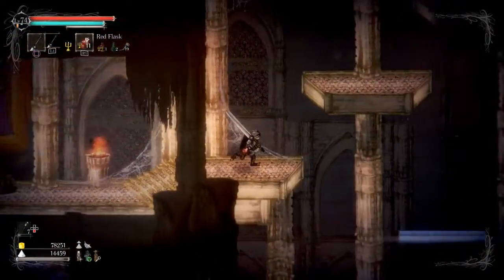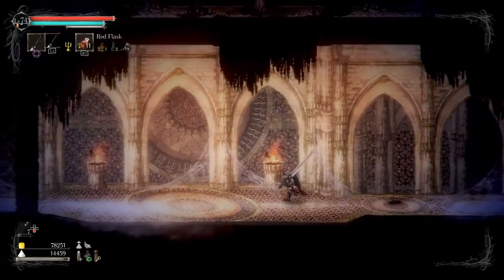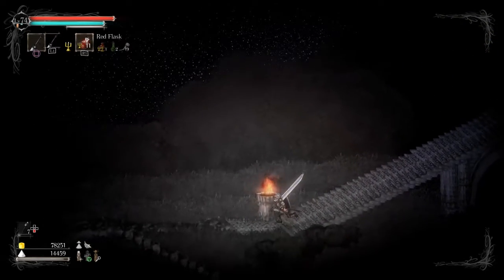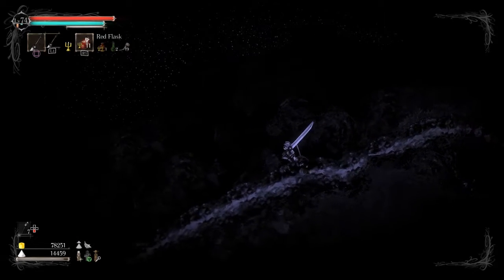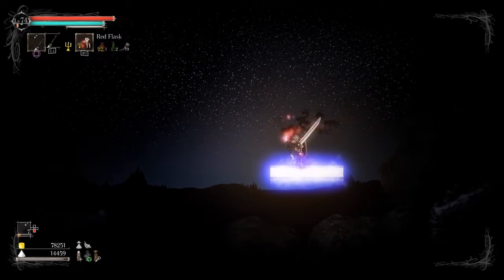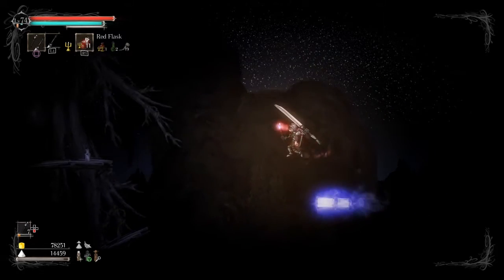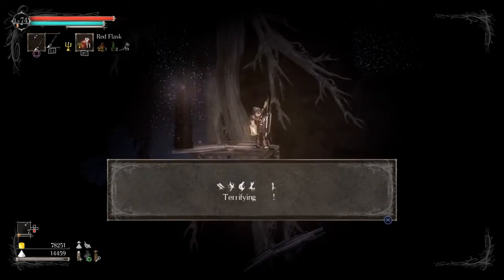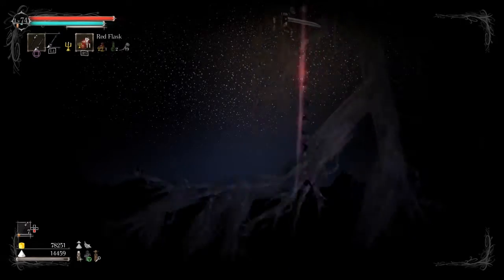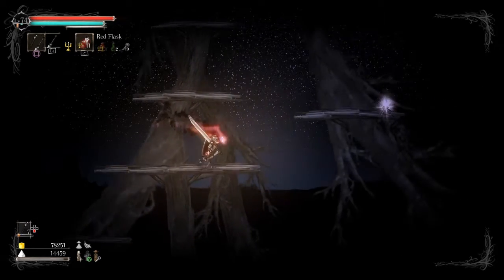Hey guys, welcome back to another Salt and Sanctuary video. I did some looking around and I found how to get up to that place that was up in the sky - that optional area. We went back to the Dome of the Forgotten sanctuary, and if we go outside there's one of these things that requires the hard light brand. I remember seeing a place that had that starry sky where I needed to go - we are way high up in the sky.